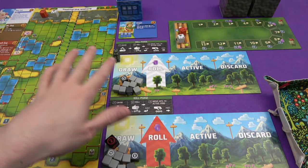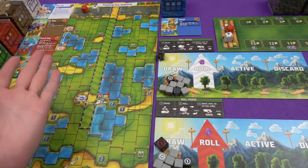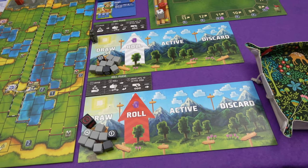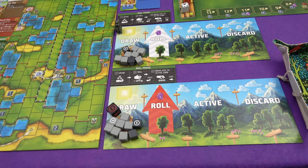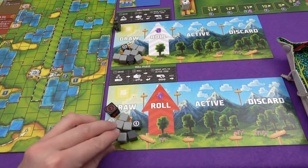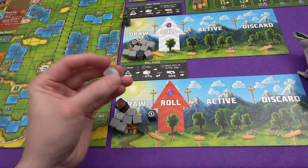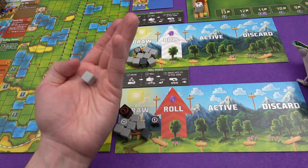I'm playing a two-player game today — Marty hasn't made his way onto the screen yet. The only thing that changes is you're just racing against one person, and the start player die is going to come back around to you a lot faster. We start off with seven light grey dice and two dark grey dice. The light grey dice just have a coin on one side, and that's it.